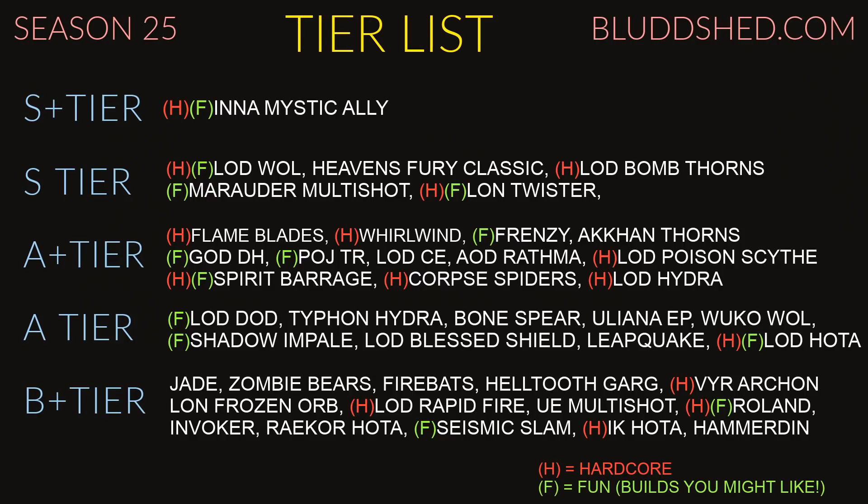A+ tier: the new Flame Blade Wizard. The wizard went from a channeling build with Death Wish to kind of a generator build with Flame Blades — you attack really fast and apply combustion stacks. It's tanky, has tons of shields and survivability, so it definitely gets the hardcore tag. I didn't give it the fun tag specifically because it's cumbersome managing your resources, but if you like juggling a few different things you might like it. I'm a big Diablo nerd and I enjoy Flame Blade.